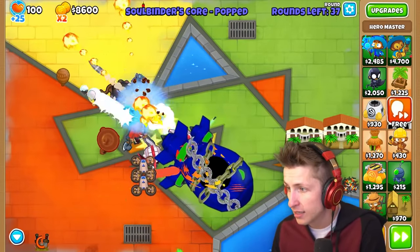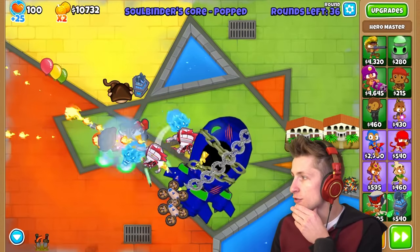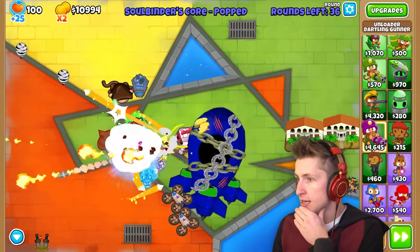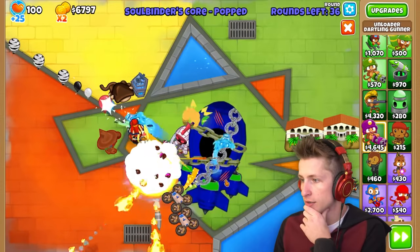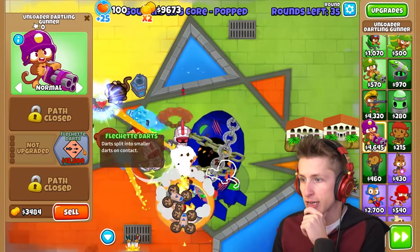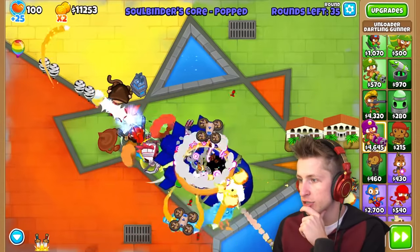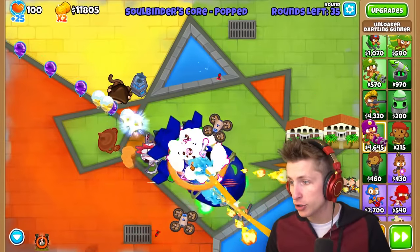The core is so far along the track - we need to get more damage very quickly. Let's get the unloading dartling gunner. The unloading dartling gunner with fletchlet darts spawns into smaller darts - it's more of a shotgun blast and now we're actually pushing the balloon back.